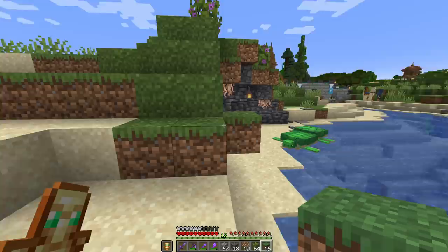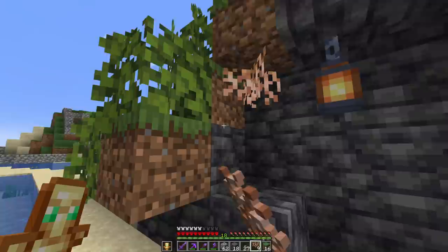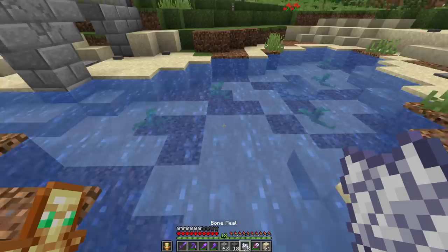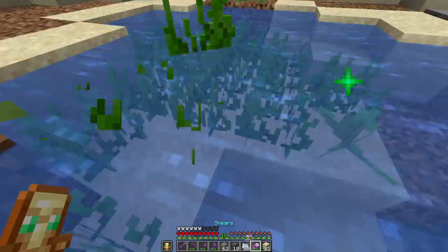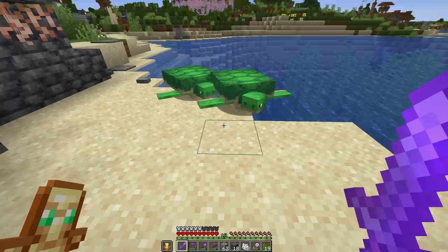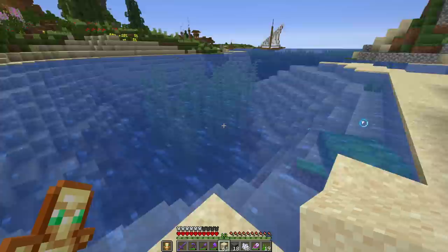For a two-minute build this really doesn't look half bad - I kind of like it! Adding a little more hanging roots and I think it's time we actually breed these guys to get some turtle eggs. I want to add a little seagrass under here too, and then use the super shears to clean it up. My turtley friends, we make a baby right here - this is your beach! Please don't swim away - I just made this for you.